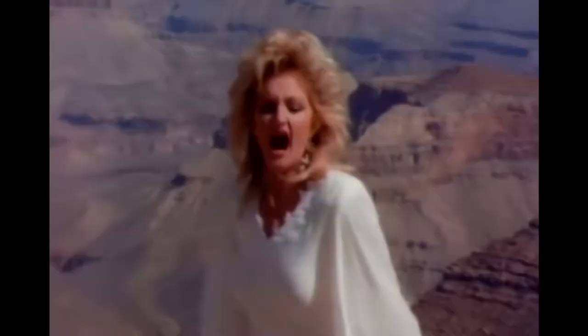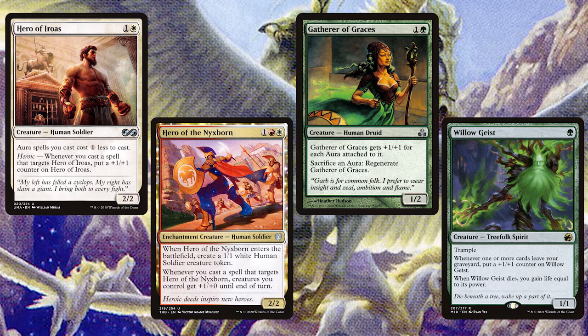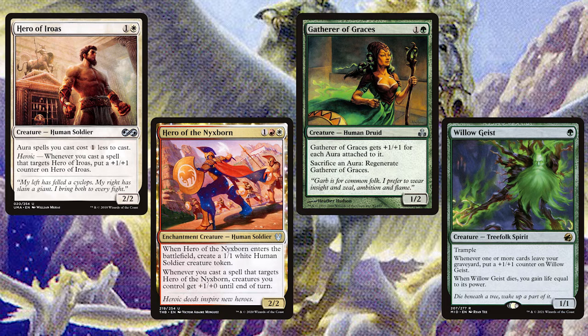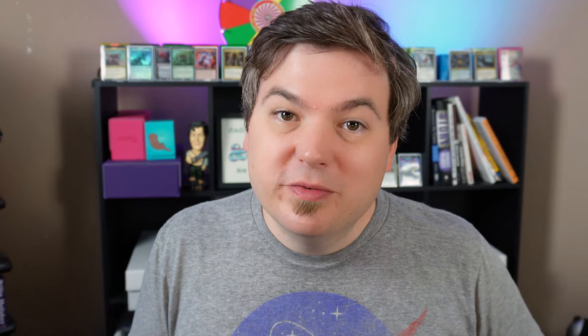Here are some of the creatures we're looking to enchant: Hero of Iroas, Hero of the Nyxborn, Gatherer of Graces, and Willow Geist. Hero of Iroas gets a permanent boost whenever he gets enchanted, and Hero of the Nyxborn will temporarily pump all of our creatures' power by one whenever it gains a new aura. Gatherer of Graces has a passive boost for each aura attached to her and a built-in sacrifice outlet for auras that doubles as protection. Willow Geist gets a power boost whenever Mazzy's second ability triggers from an aura moving from graveyard to exile.